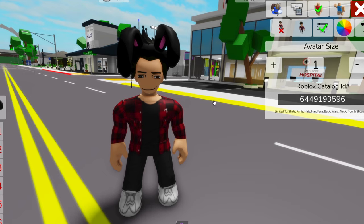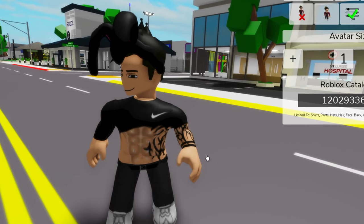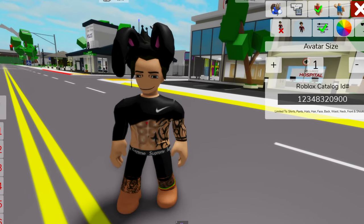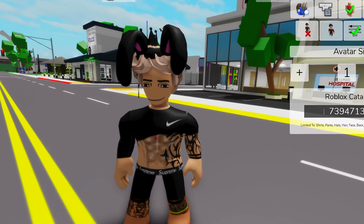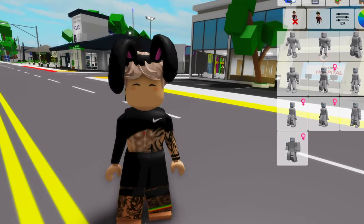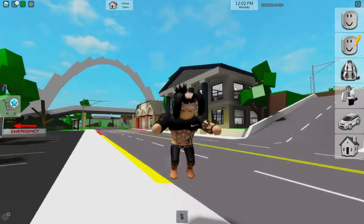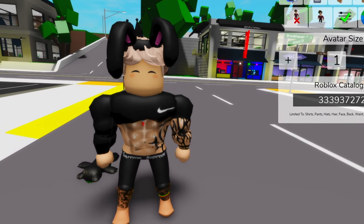Next up, we'll grab this one, which gives us these black bunny ears. And also this shirt, which just shows how fit we are — it even comes with a tattoo! Now we'll get the rest: like these pants, we can't forget about the hair, then we can get this face, which is kinda bugged into mine right now. I tried a feminine body for that to work, but it didn't really match what we're trying to do. Ended up going with this very bulky one — it matches it a lot more. Let's just finish it up with a few accessories.